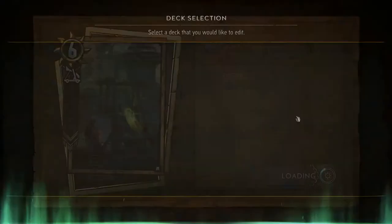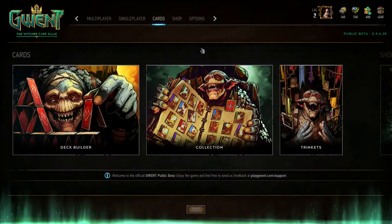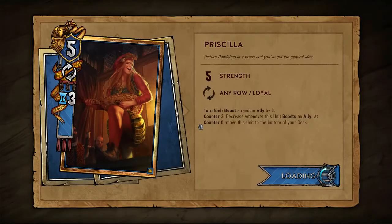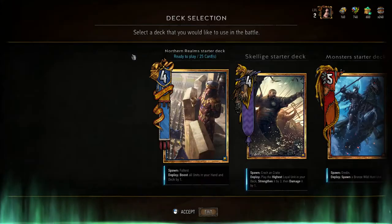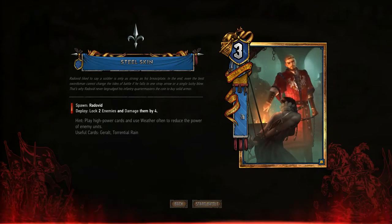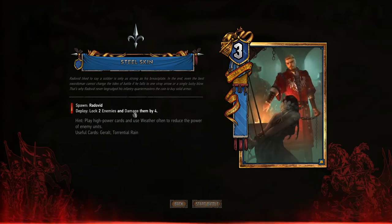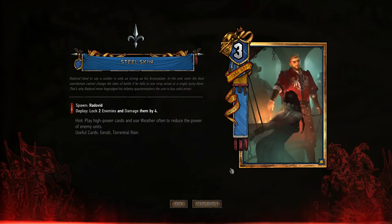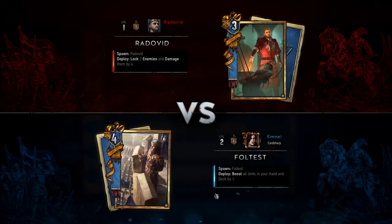Let's see the card in action. We are going to play a Challenge — Northern Realms vs. Nilfgaard/Skellige. It looks like we are playing against Radovid, who when he plays himself locks two enemies and damages them by 4, which is annoying for our Knight Elect.